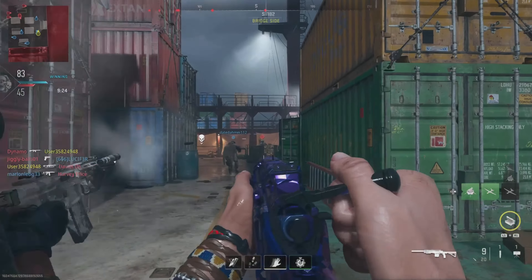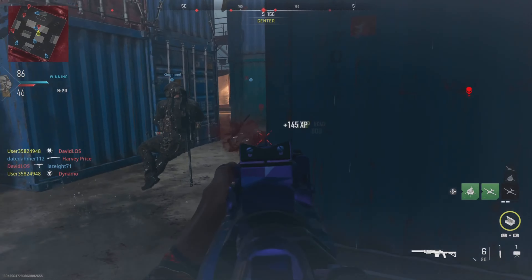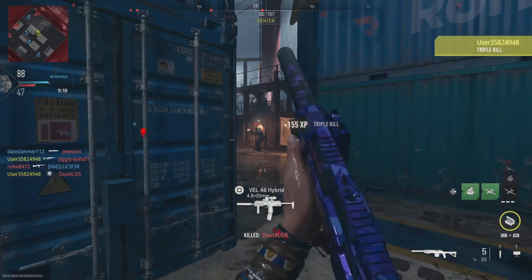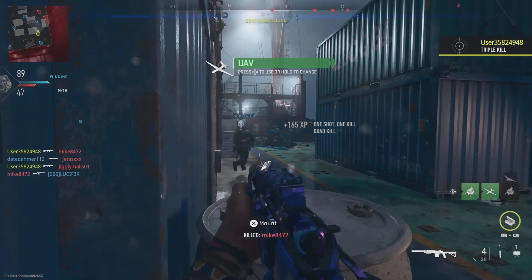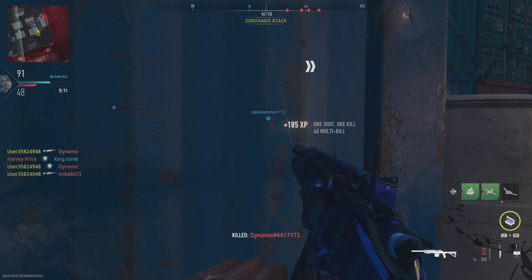What's going on guys, in today's video I have got a ridiculously fast nuke with this SAB-50, which is basically the SPR. We end up getting this nuke in about 1 minute 14 seconds, and I gotta say, if you have not used this weapon yet, you need to give this a try.